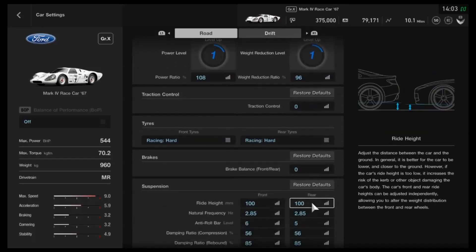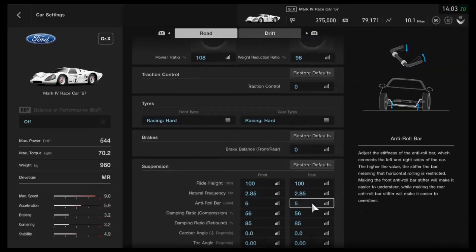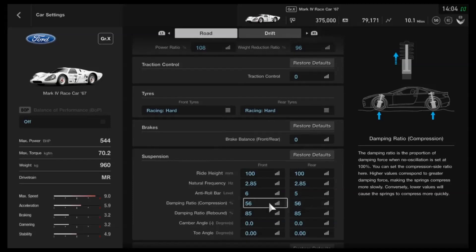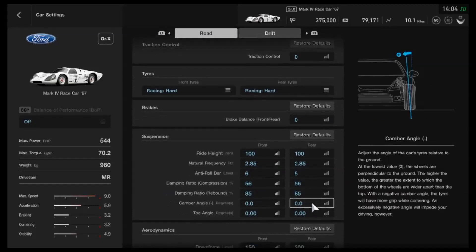For suspension, I've dropped the ride height to 100mm, which is quite a lot lower than stock but not ridiculously so. The frequency is 2.85 front and rear. I've gone for 6 on the anti-roll bar for the front and 5 on the back — you could put both to 6 or both to 5 and test what works better for you. For damper compression I've gone for 56, and 85 for the rebound.